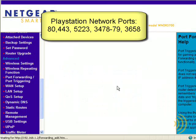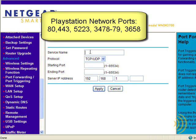Let's create a custom service for PlayStation Network 1. The first port we are concerned with is 5223, and we're going to give it a fictitious IP address of 56.